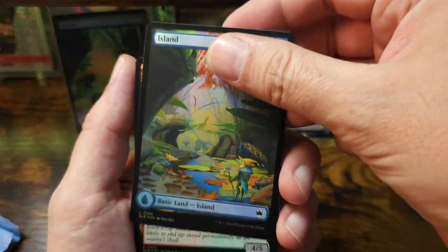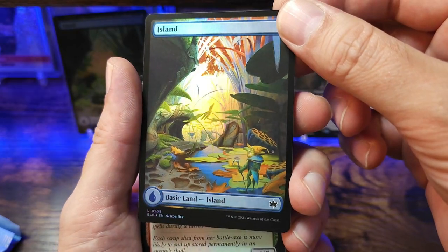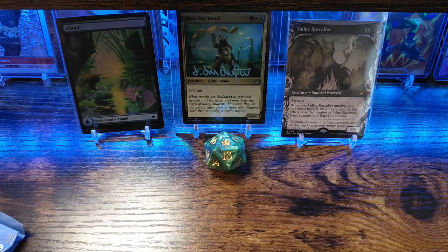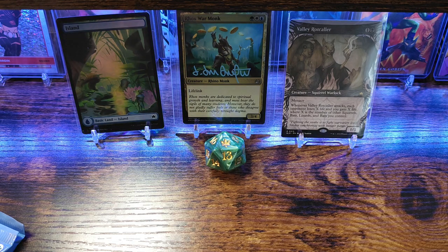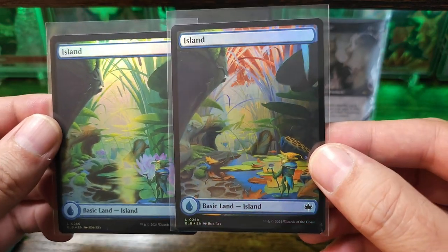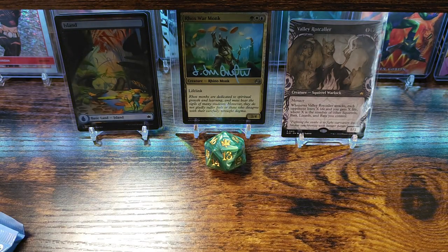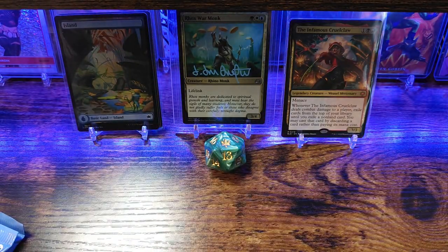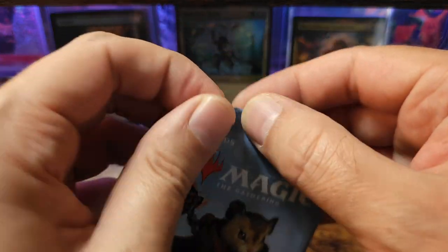Oh nice, then we hit it right back with another banger — dang, that's awesome. So this will be our fall extended art island, and our holographic is a little common. Sweet artwork there — let's make sure we penny sleeve up these cool cards. So this one's going to be either your summer or spring, and then we have our fall — got the leaves on the ground, colors are changing, pretty sweet. This guy's freaking awesome. Penny sleeve up this little lizard bro.